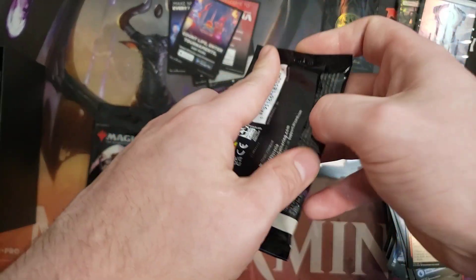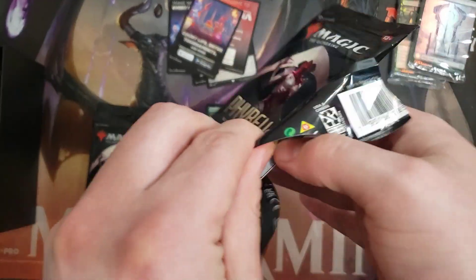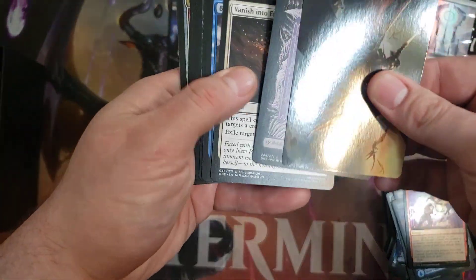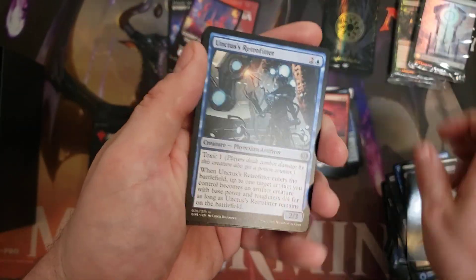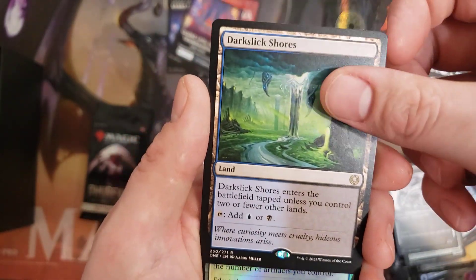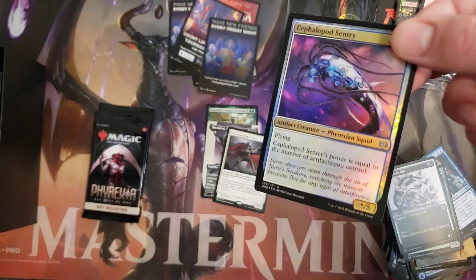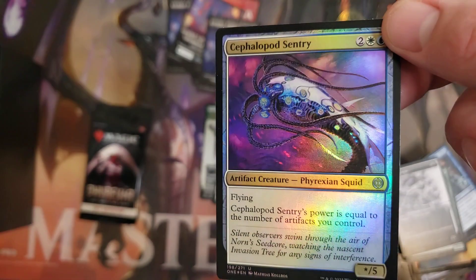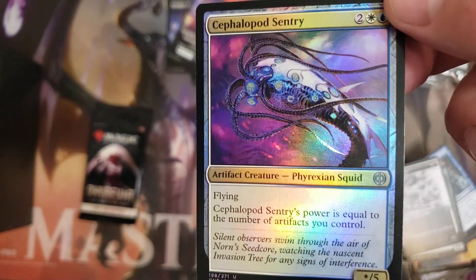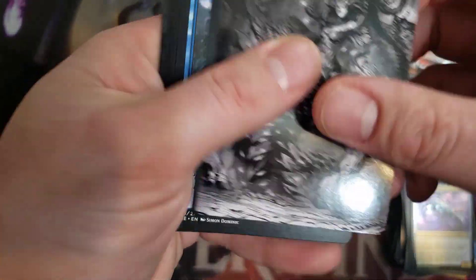On to the last three packs, Planeswalkers — we have three Mythics so far, so we've hit the standard. I wonder how far above the standard we can get. We got a rare Dark Slick Shores — nice to see the lands, it's good to get those fast lands reprinted. This Cephalid Sentry does work in Commander. If you haven't played it in a blue-white artifact-based deck, with how easy it is to create Treasures now it is definitely worth playing — highly recommend. Every deck now is so easy to create Treasures; they've made that such an easy thing.